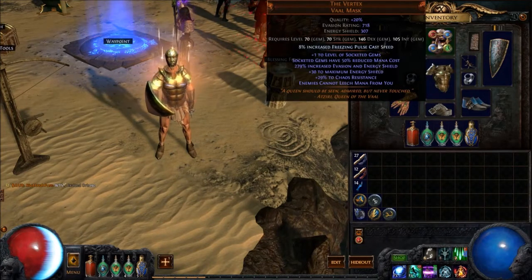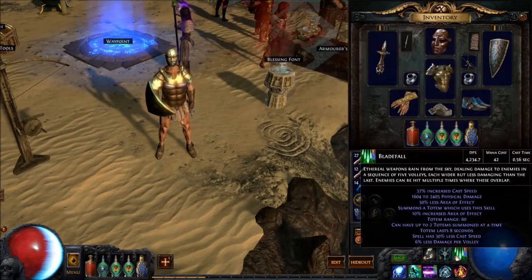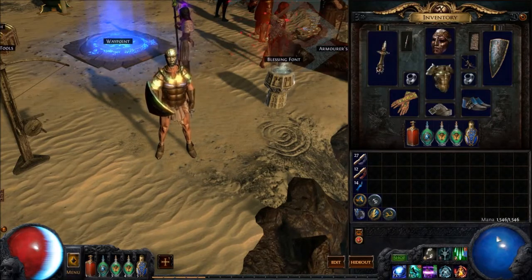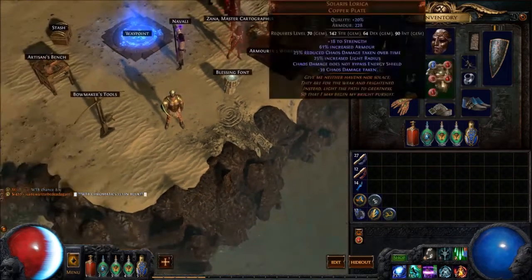You don't have to use the Vertex, but that's what I'm using at the moment. My Totems don't cost much — with the Totem socketed into the Vertex, it only costs 42 mana instead of 84. So I can run an extra Purity as a reserved aura and still have enough mana. Once I get to a higher level, I can use Blood Magic and swap to a more powerful shield with more Energy Shield. But for now, this is what I'm settling with.